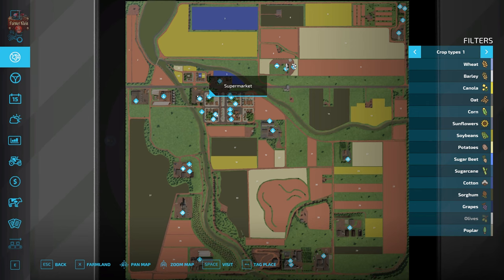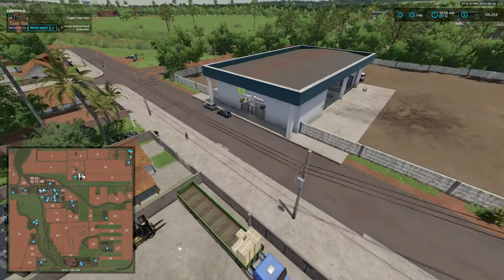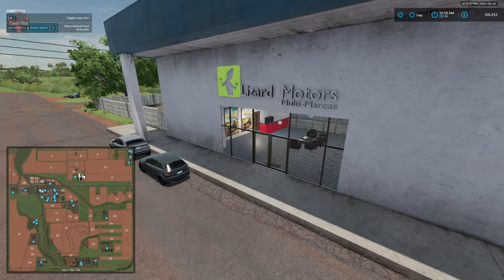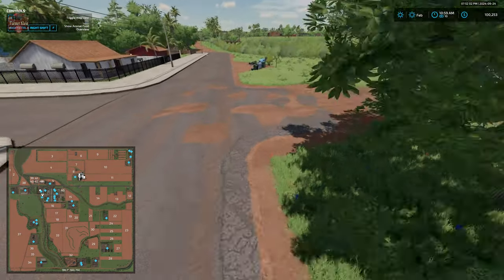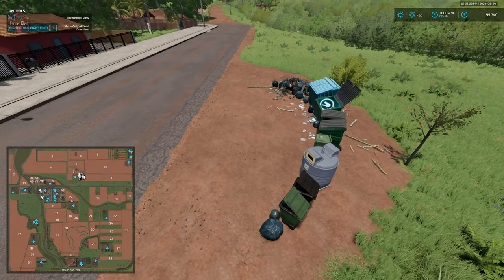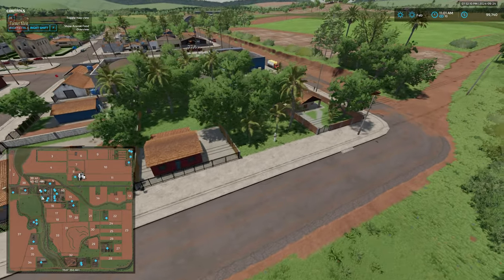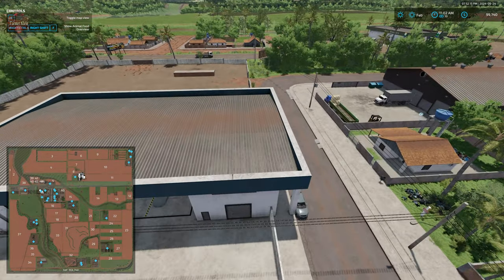We have our supermarket, recyclable materials sell point, and our vehicle shop located right there — that's where we started. We have a nice little neon sign going on here. We have a sell point for recyclable materials, also known as trash.